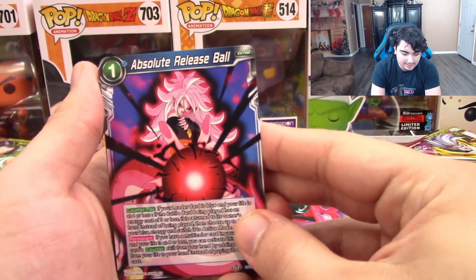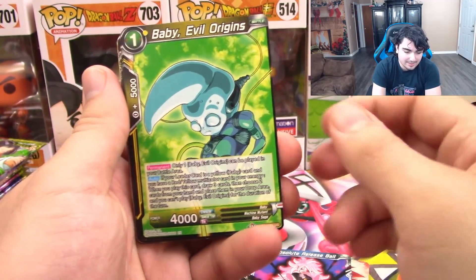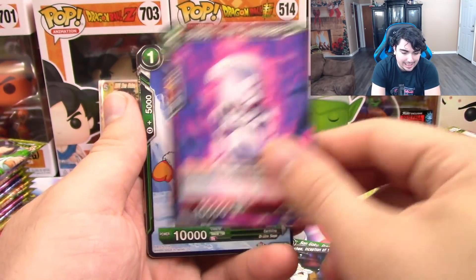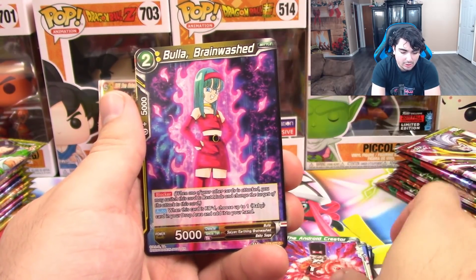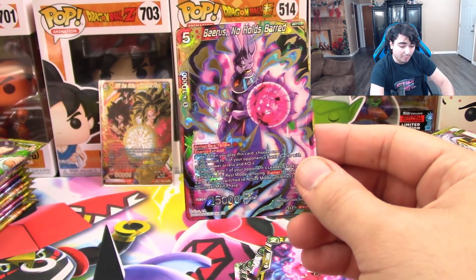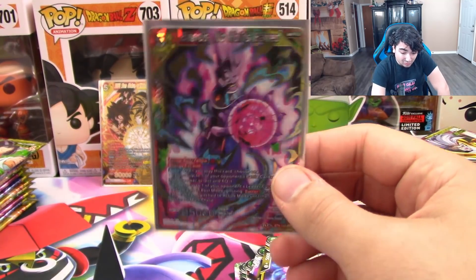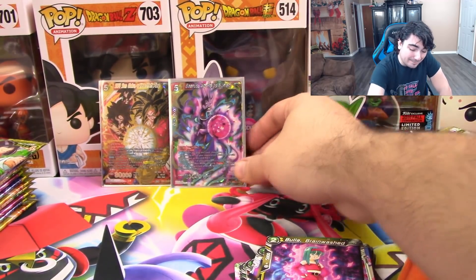So we've got Absolute Release Ball, Baby Evil Origins, Bulma, Trunks, Goku, Dr. Lychee, Baby, Oolong, Ginyu, Android Creator, Bullet Brainwash, and Beerus No Holds Barred. This is actually a pretty valuable Super Rare in the set so far — he's really, really good. Back-to-back SRs — okay, I definitely picked the right box.